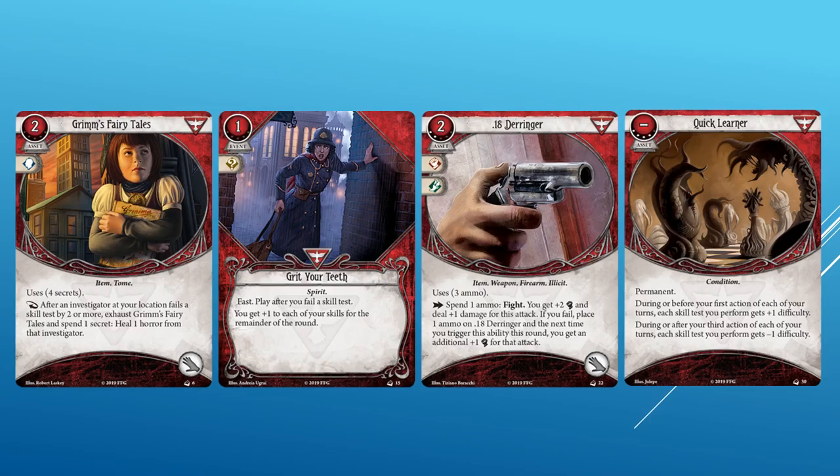Grimm's Fairy Tales is a new card to take advantage of failing. It is a two cost, zero XP asset, has a willpower icon, it is an item and tome, and takes up a hand slot. Uses four secrets. Reaction after an investigator at your location fails a skill test by two or more: exhaust Grimm's Fairy Tales and spend one secret to heal one horror from that investigator. Somewhat convenient horror healing is always welcome and it can help teammates. Grit Your Teeth is a one cost event that costs zero XP and has a wild icon. Fast — after you fail skill tests, you get plus one to each of your skills for the remainder of the round. Grit Your Teeth is perfect for Stella, giving her plus one to all stats for up to three actions if she fails her first test.